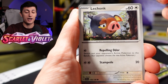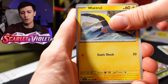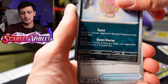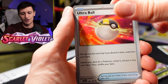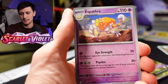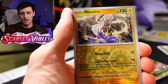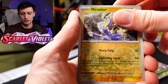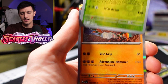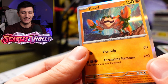We got Lechonk — I'm actually building an Oinkalone deck, so very happy we got Lechonk. We got Slowpoke, a Wattrel, Zangoose. It's my first time seeing a lot of these arts. We got Ultra Ball — very nice. We got Espathra, and we got a Reverse Holo Maradon, a Reverse Holo Arboliva, and a Clobbopus. I think of Crab Rave every single time I see this card — it's just a Crab Rave Pokemon.